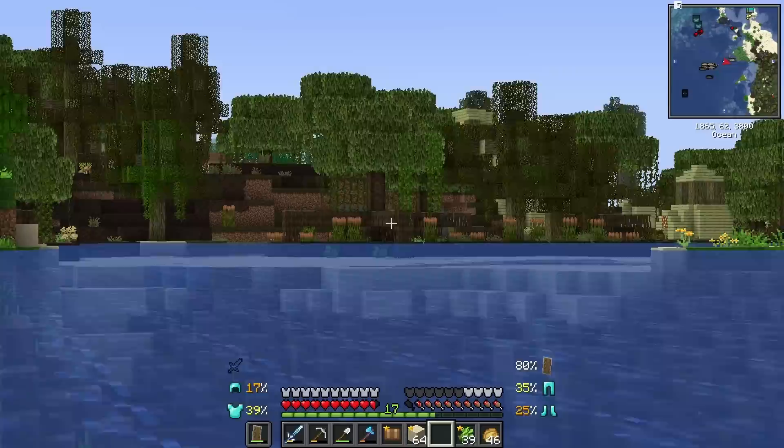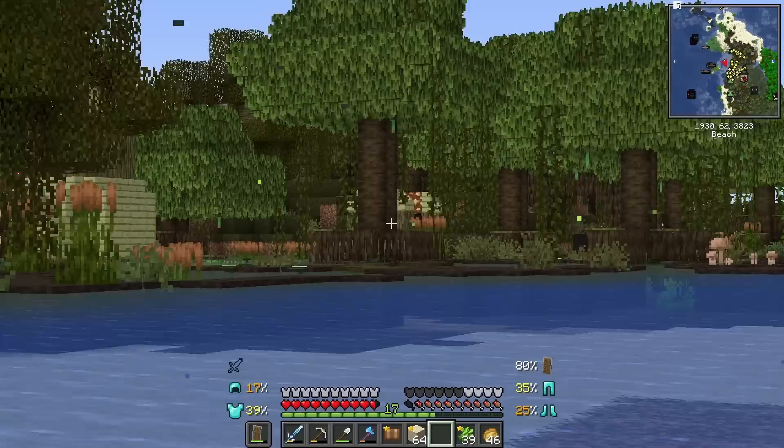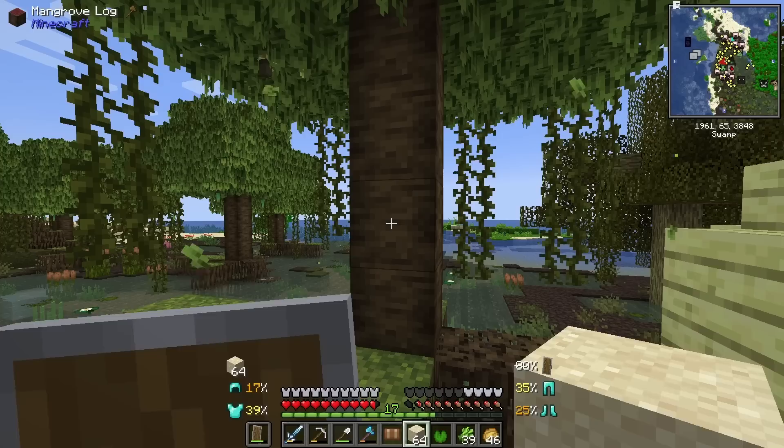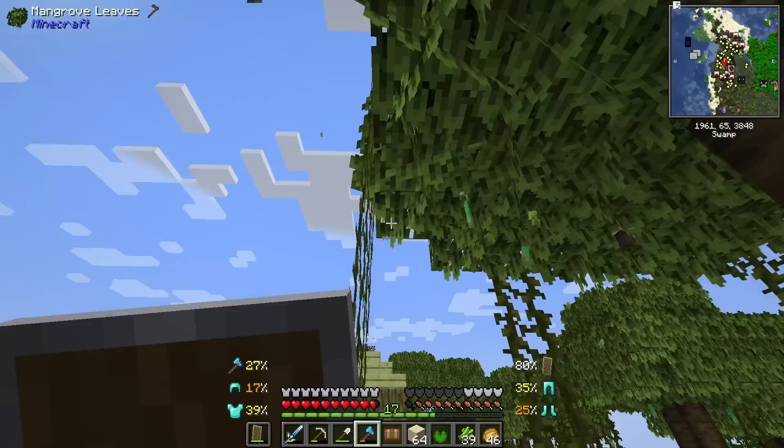Whoa, oh my gosh I think we found a mangrove swamp! These are like the smallest little swamp trees ever though. Is that actual mangrove? And it seems like there's a witch maybe. And some fireflies - oh I'm so excited! Oh the cattails are so cute - I want some cattails. That is a giant slime just swimming over there - he's living his best life though. Oh and a two pixel firefly! Hello. Oh this is mangrove - okay, I want some of these propagules.